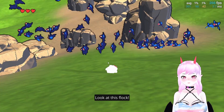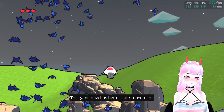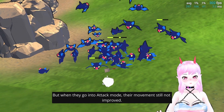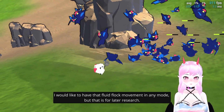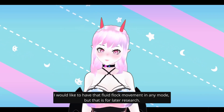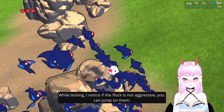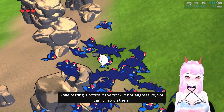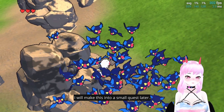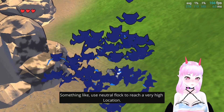Look at this block enemy. Don't they look amazing? The game now has better block movement, but when they go into attack mode their movement does not improve — I would like to have that fluid block movement in any mode, but that is for later research. While testing I noticed that if the block is not aggressive you can jump on them. Feels super! I'll make it into a small quest later — something like using a neutral block to reach a very high location.